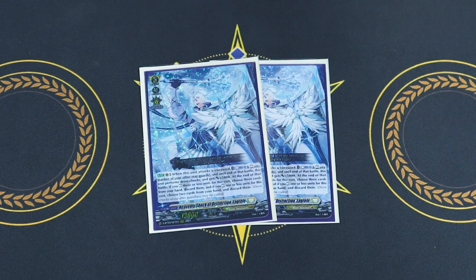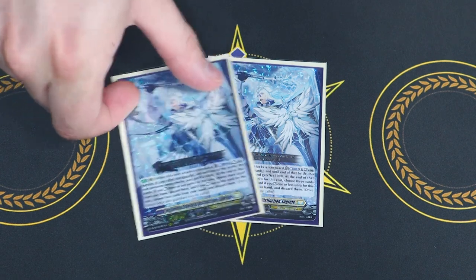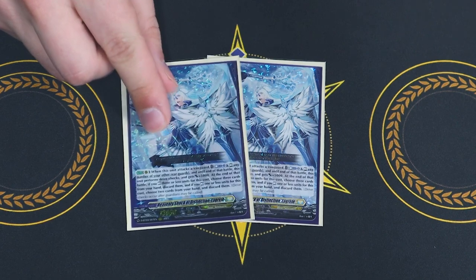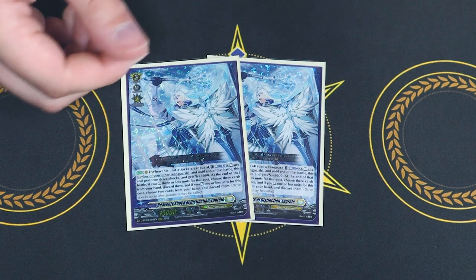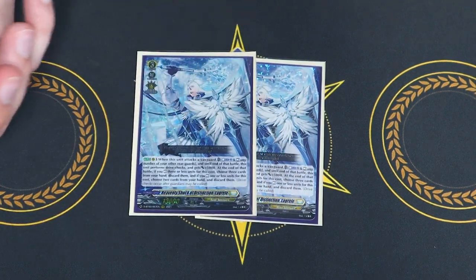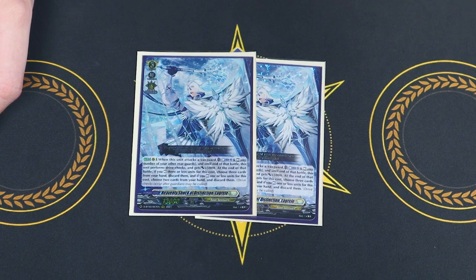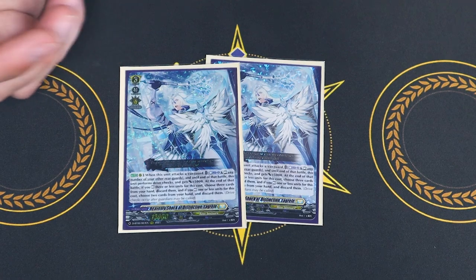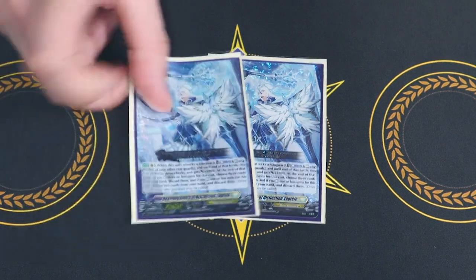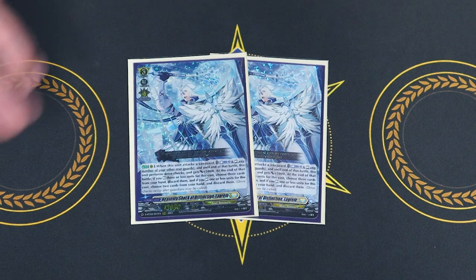I decided I'm going to run two copies of Lagrelli. I really like this because Phantom Blaster Overlord does not cost a Counter Blast, which means you can use your Counter Blast to get extra drive checks. When Lagrelli attacks, you Counter Blast 2, rest any number of your rear guards, and it gets 5k and the ability to perform twin drive. If you rested three or less, you discard three cards; if you rested one or less, you discard two more cards. But if you rested four rear guards, you don't lose anything. You're going to be retiring your rear guards anyway, so you can just rest the things you're going to retire — it all works out.